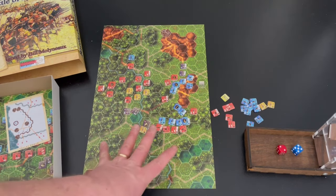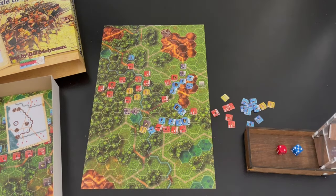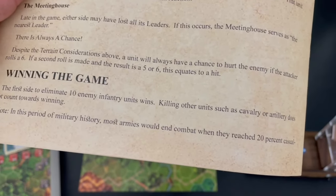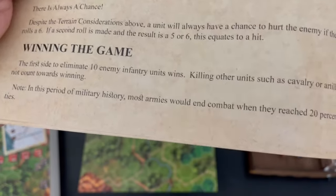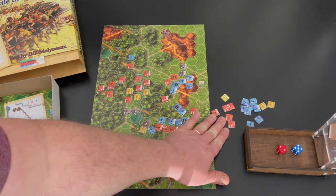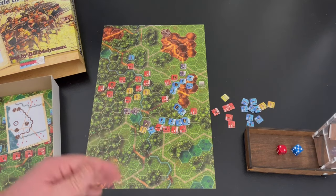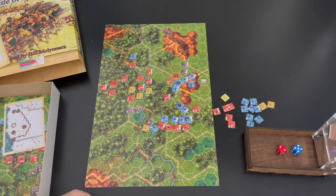The victory condition is very simple: the first side to eliminate 10 enemy infantry units wins. Killing cavalry, artillery, or militia does not count toward winning. There's a note that says during this period of history most armies would end when they reached about 20 casualties. I found myself thinking 'I've got seven units lost, I really need to protect my army' — moving guys back. That was a really interesting experience and an enjoyable exercise.